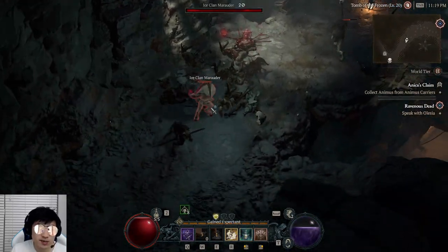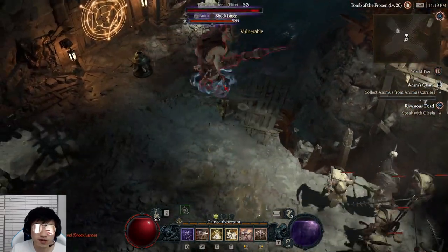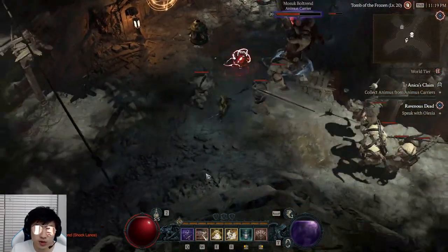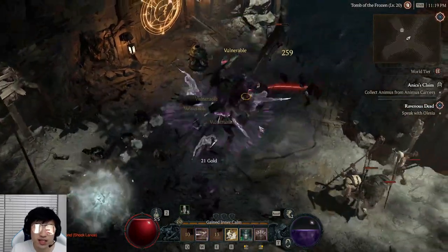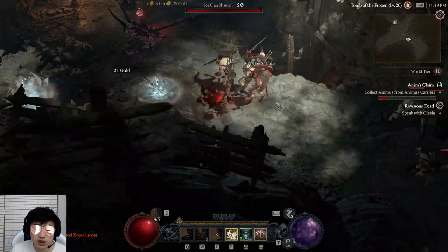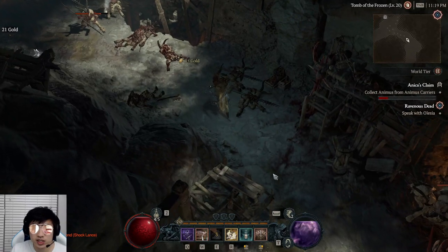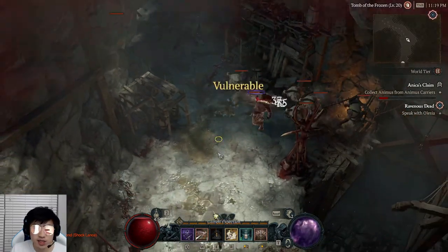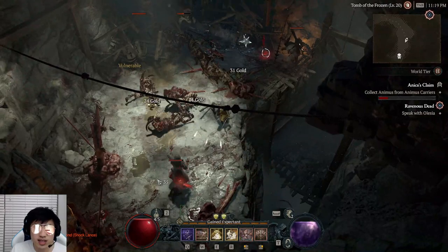The first time you Flurry, you're going to make everyone vulnerable, and the second time you Flurry, everyone is hopefully going to die because they're all taking 20% extra damage. Whenever you see an elite, you can just grenade them — it stuns them for 4 seconds, which makes them super easy pickings. And you don't have to worry too much about survivability, especially in the early game, because Flurry also life steals off of anyone that's vulnerable.